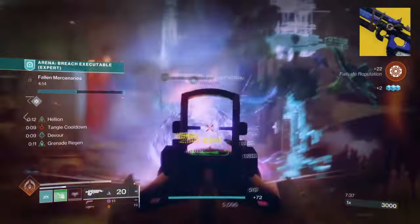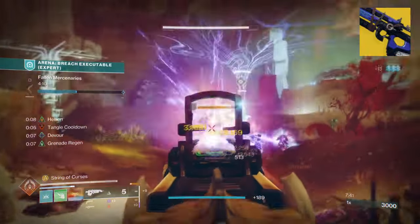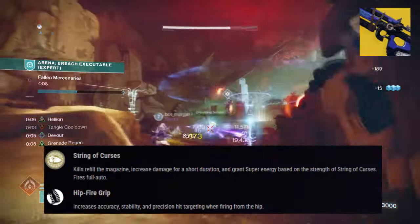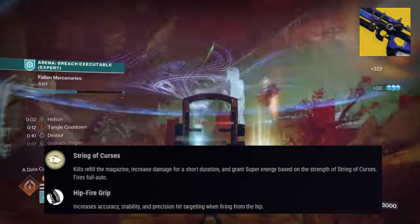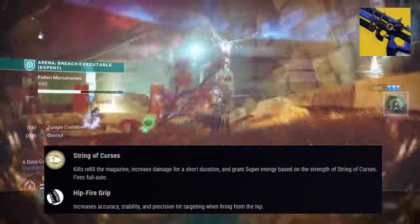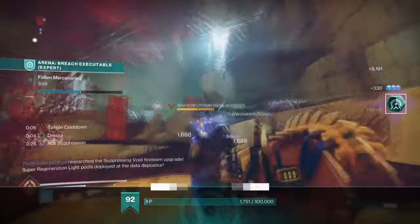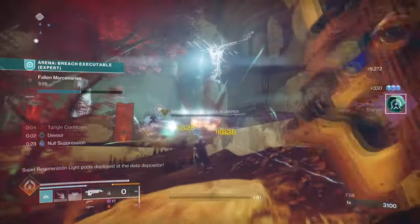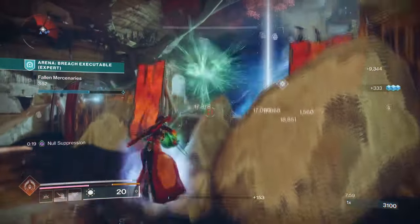Our second exotic is the Bad Juju with its exotic effect, String of Curses, which states kills refill the magazine, increase damage for a short duration, and grant super energy based on the strength of String of Curses. I know Bad Juju gets a bad name for not being as strong and potent as other pulses when used in endgame, but now is honestly the best time to use it with the many buffs it has received.